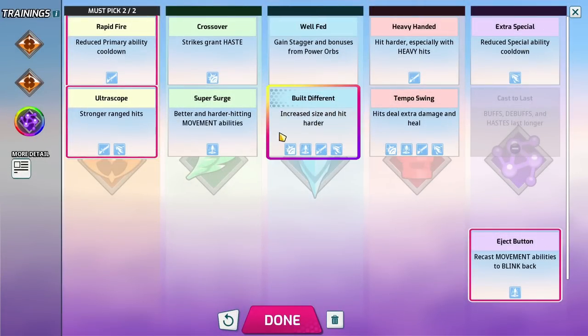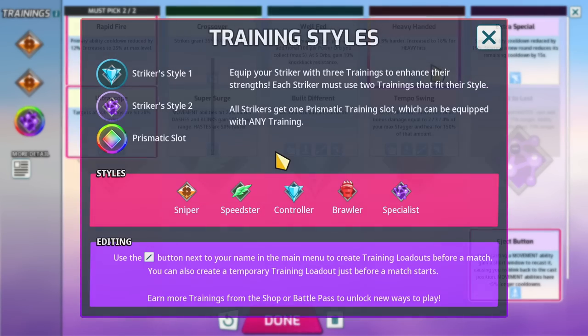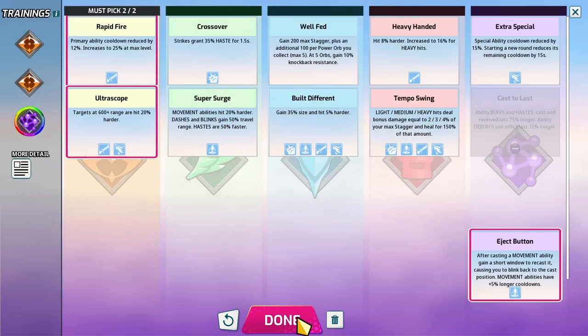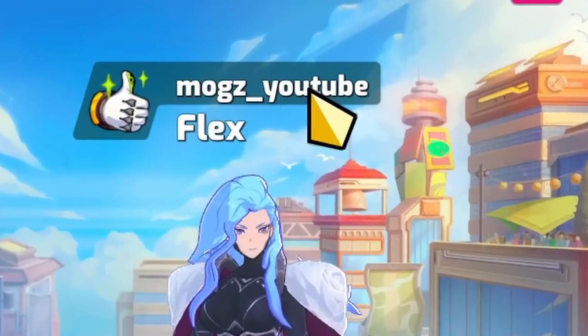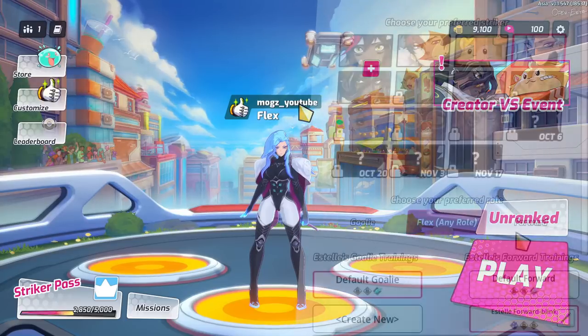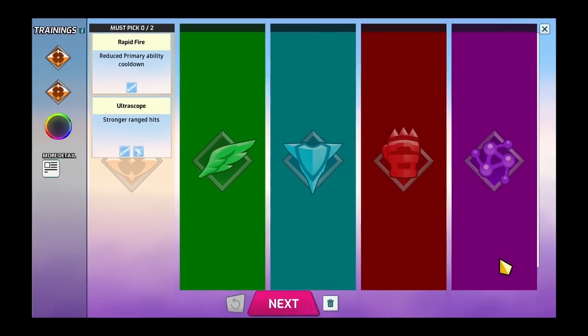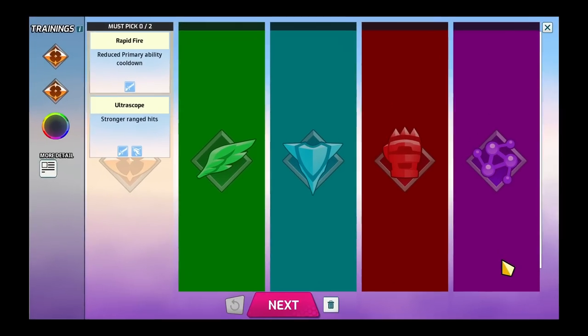Trainings are something that I initially found kind of confusing. However, I think that most of that confusion is down to the ugly design of this screen. They're actually pretty simple. You can access your trainings by clicking on your profile name — yes, that is actually a button — and then going down here and clicking create new on either goalie or forward trainings. In essence, trainings are basically your striker's loadout. Depending on which training you select, you'll get different buffs and changes to your abilities.